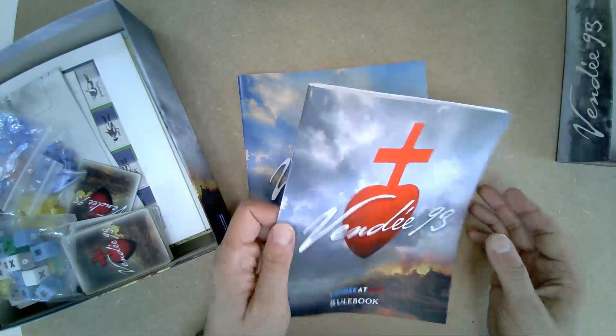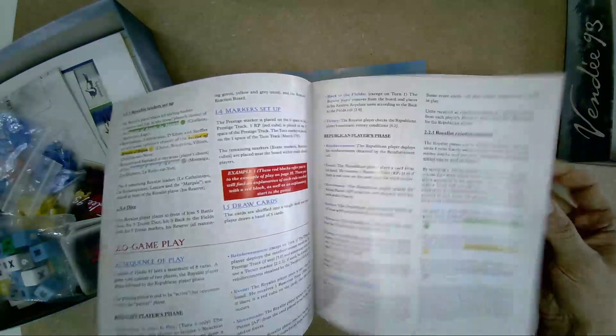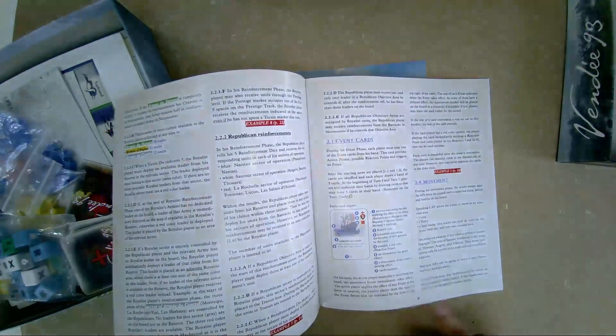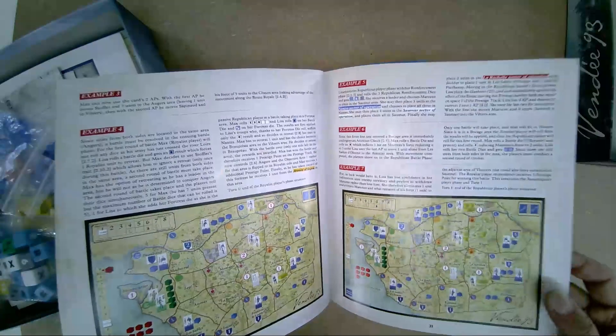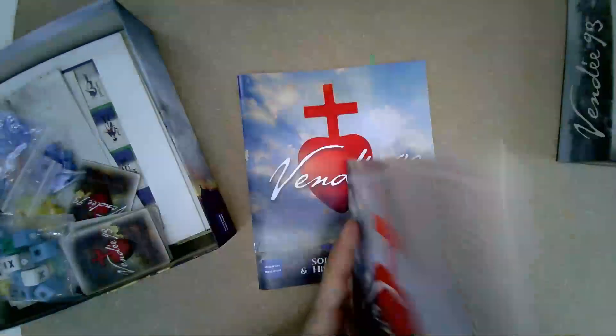The rules themselves are printed across around 12 pages. They seem well written and, above all, well spaced out. There are numerous examples at the end of the manual, so you have everything you need to understand the game. These games will be well suited for beginners.